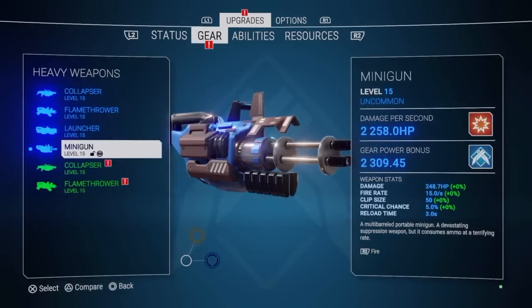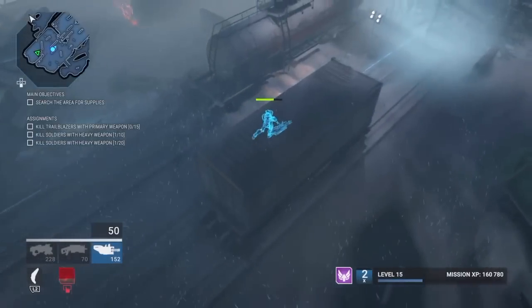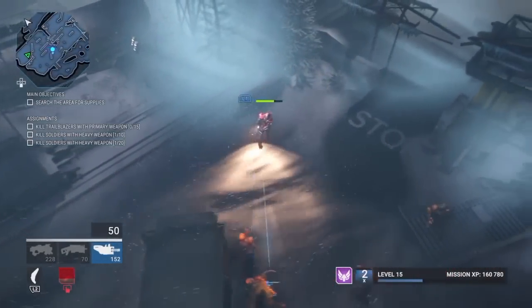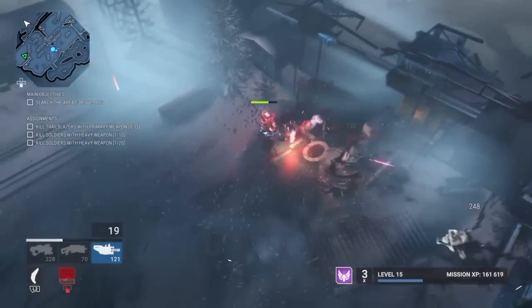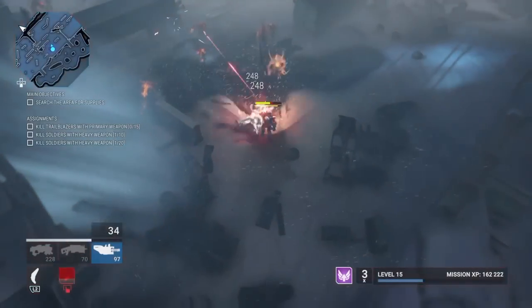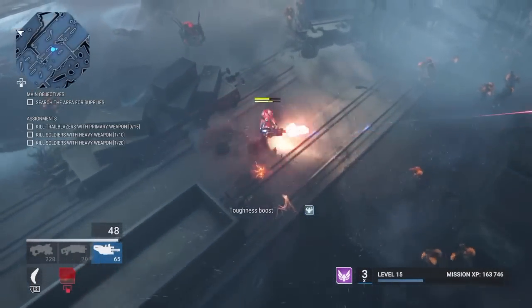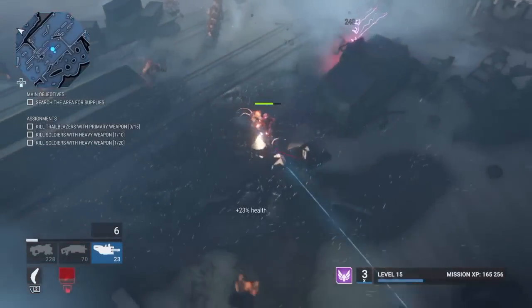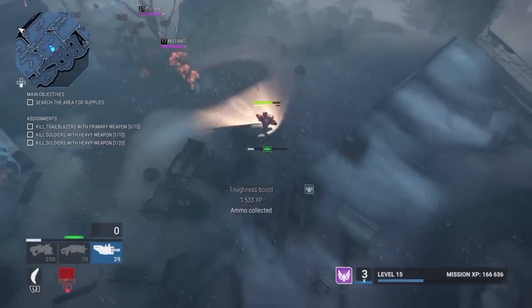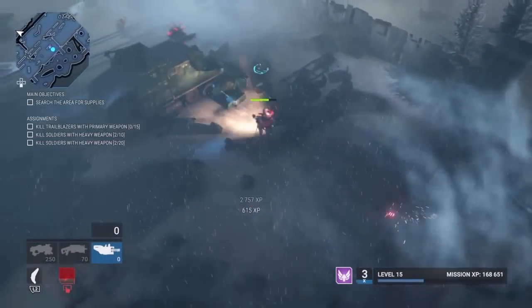The fourth and final heavy weapon is the Minigun. It's got a big clip but a slow reload time like the rest of the heavy weapons. It does a bit of damage — packs a wallop, especially against bosses and a lot of enemies. Plus it sounds cool with that classic spin-up ring, when you know the barrels are quickly turning to lay down some lead. You can get them with big clips and it rips through flesh.